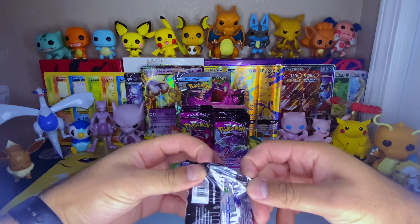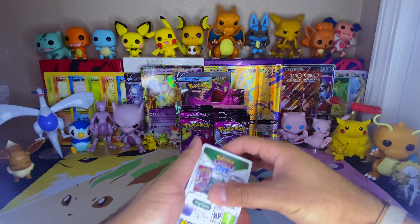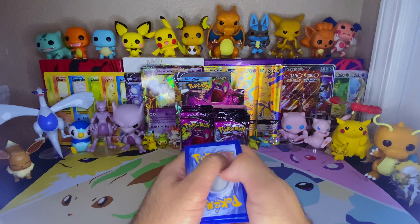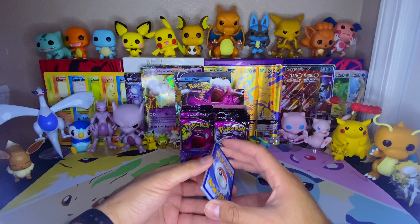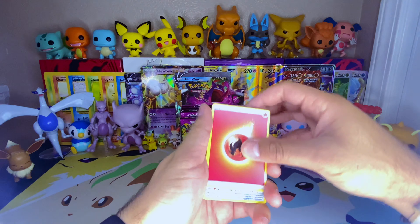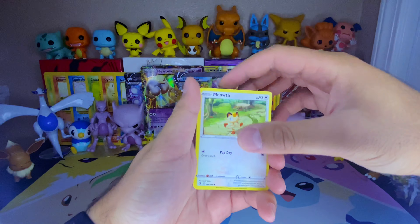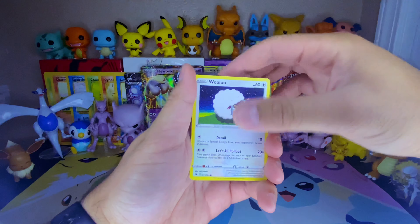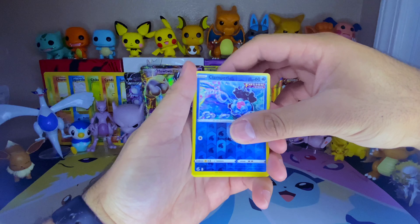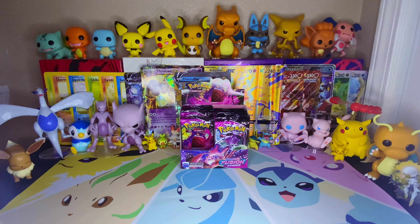This background will hopefully be changing soon. I might do something with these bigger promo cards — maybe display them in a portrait format because I have like 40 of them. I have more vintage stuff too so I'm not really sure what I want to do with my background. Water energy — no, it's fire. We got Copperajah, Camerupt, Trainer Supporter, Macargo, Meowth, Mareep, Helioptile, Wooloo, Gossifleur, Clampearl reverse holo — very nice — and Latios non-holo.